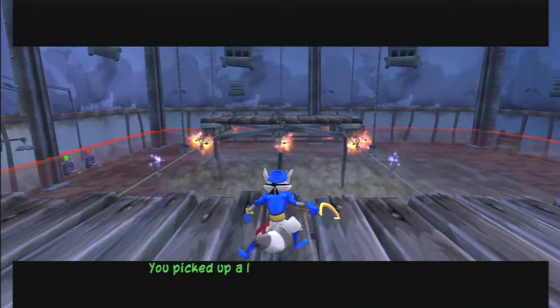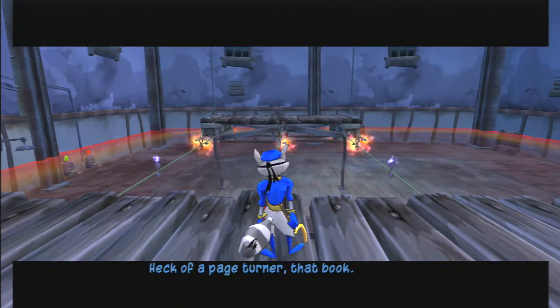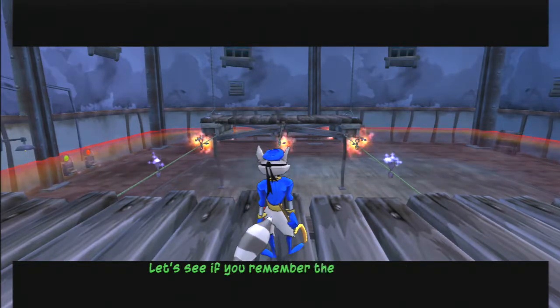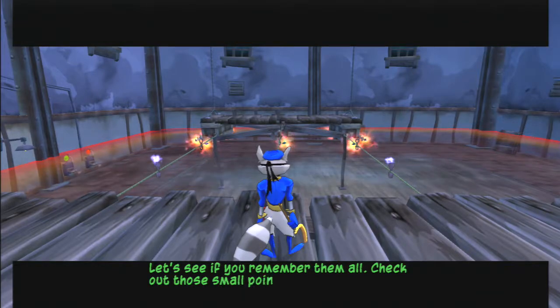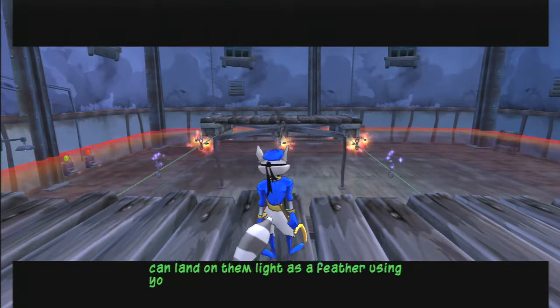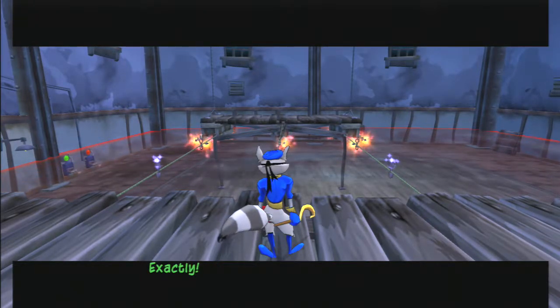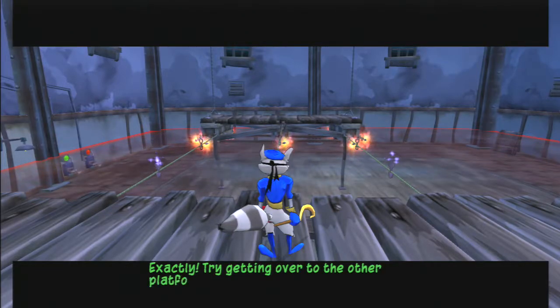You picked up a lot of skills after reading the famous Thievius Raccoonus. Heck of a page turner, that book. Let's see if you remember them all. Check out those small points on that wire — you can land on them light as a feather using your ninja fire jump. Easy. I just jump and hit the circle button. Exactly. Try getting over to the other platform.